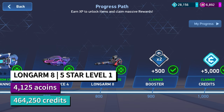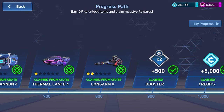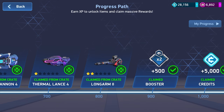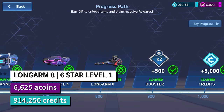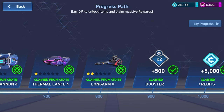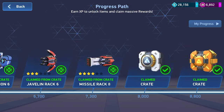To get the Long Arm 8 to five stars level one, you'll spend 4,125 A-coins and 464,250 credits. To be comparable to the Long Arm 10 build and take it to six star level one, you'll spend 6,625 A-coins and 914,250 credits. That's a big chunk of change and that's only one half — actually the easier half — of the Thanos build.